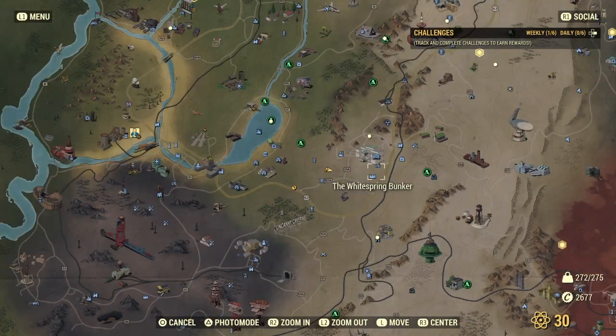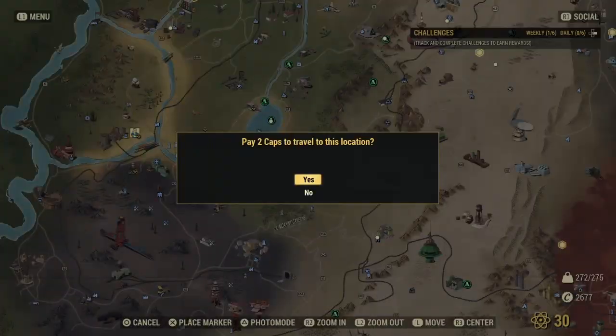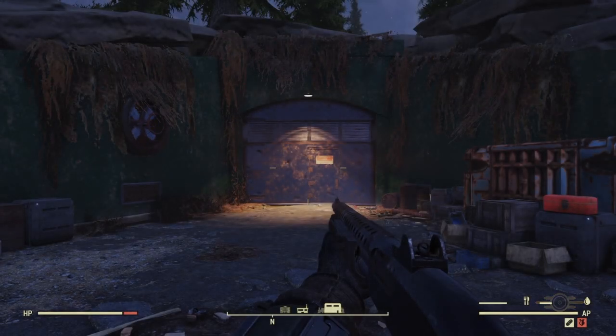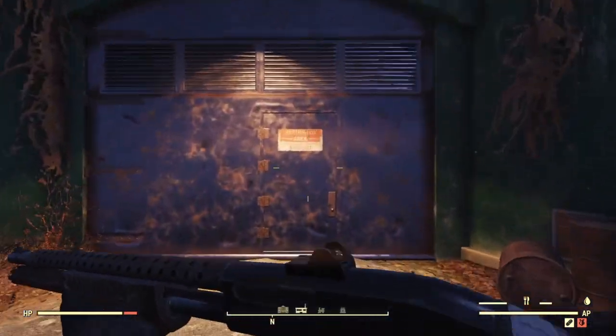Where you want to go to get the recipes is the White Springs Bunker. Now, once you're at the White Springs Bunker, you just go inside — but before that, you have to do the Bunker Buster quest, and do a bunch of requests for the Enclave. Then you can have access to the shops, the vendors, and all that.